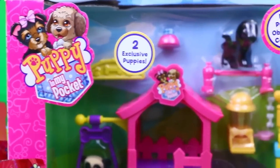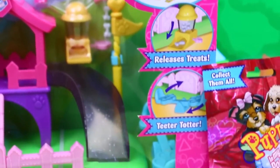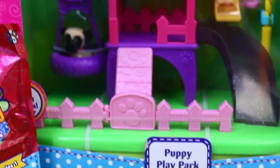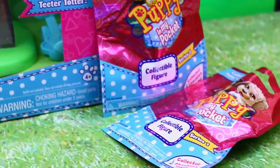The Puppy Play Park is super cool. It comes with two exclusive puppies that you can only get with this play set. It's a really cool set because it's like an obstacle course where you can release treats. The puppies can go down a slide or ride in a swing, and then we're going to open up four surprise blind bags with a little puppy in each one.